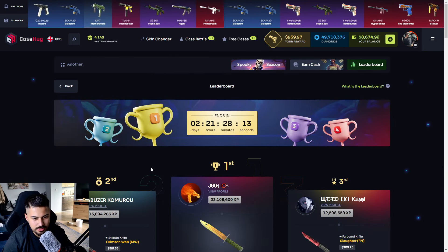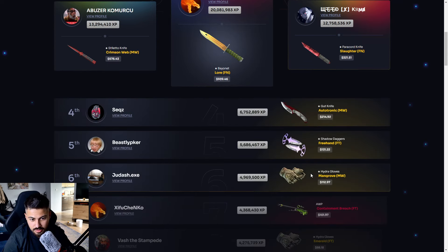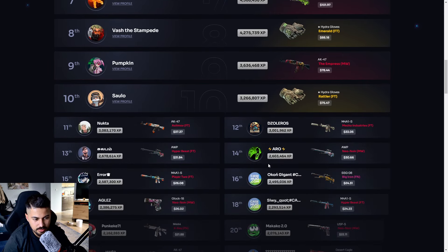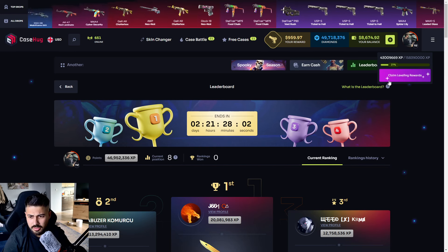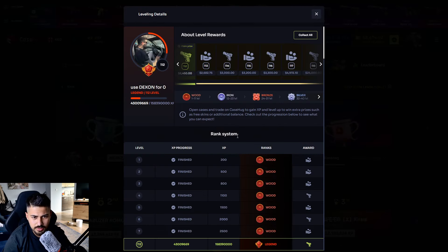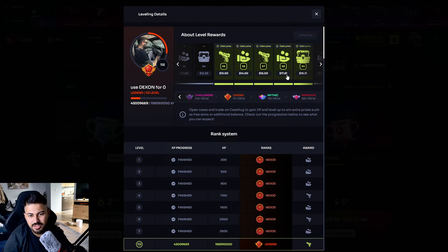Let's check the leaderboard. XP — okay, okay. They got XP. Let's claim the leveling rewards, because I have to. Let's see. Not ten dollars — I'm not gonna wait for this.